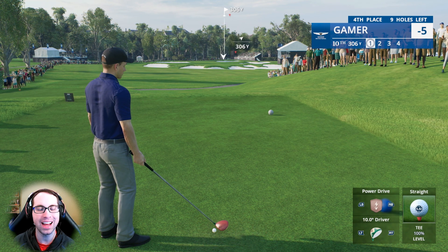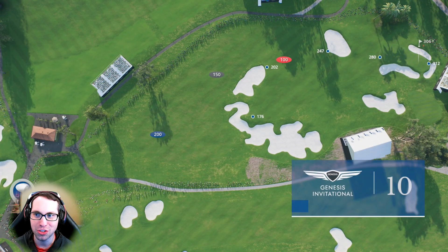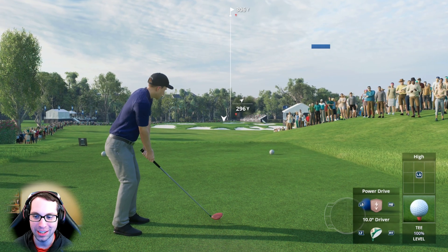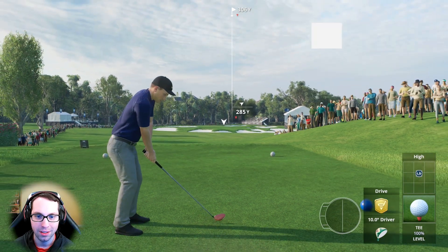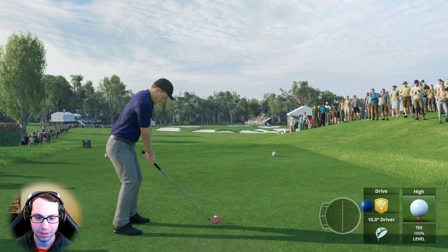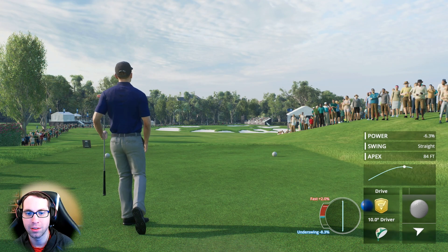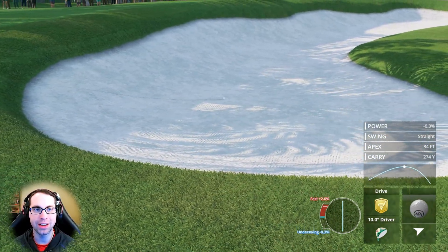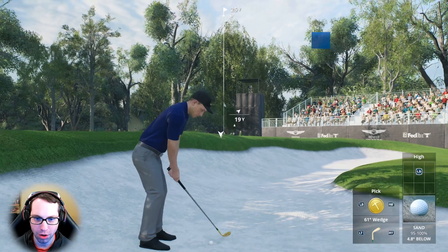306 yards — do we send this? Yeah, easy answer — power drive, pull off. Bunker's not a bad place to play from here. So close to being perfect though — it's going to wind up hopping into the bunker. Going to go with the pick shot, full loft on this shot.